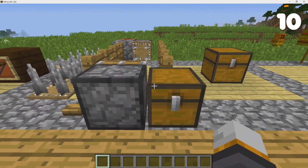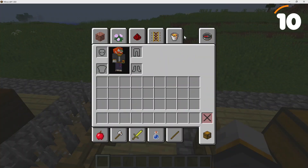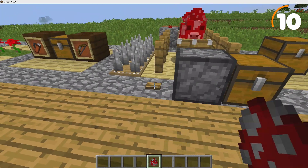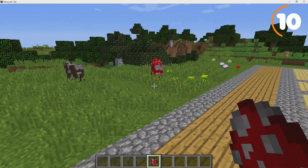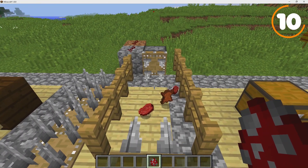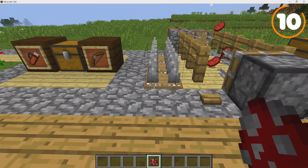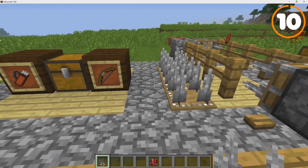Next we have Spikes. This would have been really cool for traps and monster grinders. Dropping a mob onto them grinds them up. Back in the day, Spikes were actually the original concept for pushing blocks with a piston — essentially the original sticky pistons. If implemented today, they'd be excellent for traps and mob grinders. Note that they also damage players, so be careful. Here's the crafting recipe.